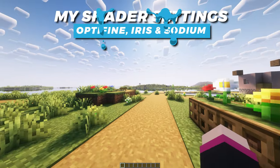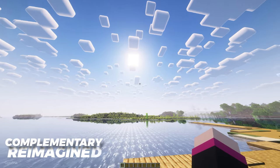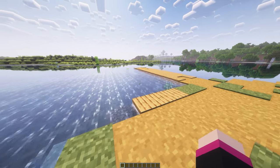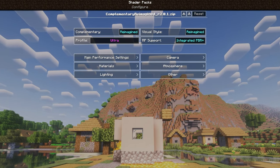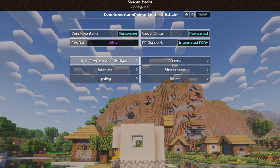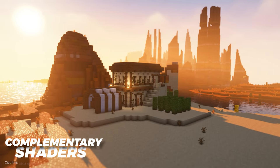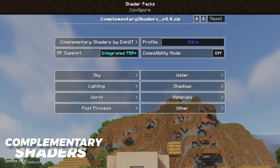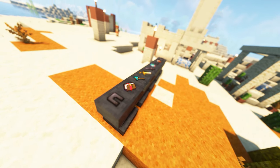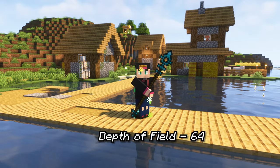Some of you guys always ask what shaders I'm running — I use three different shaders in my videos. I use Complementary Reimagined for my gameplay, which looks great and keeps a vanilla vibe. I use ultra settings and sometimes PBR for a bit of a 3D look on some blocks, and I adjust the fog and cave lighting settings to suit what I like. For replay footage and thumbnails I mainly use Complementary Shaders, also on ultra settings, primarily for the depth of field to give my shots a blurry background and focus on certain objects.